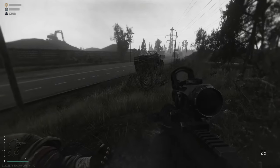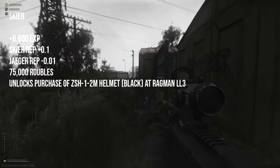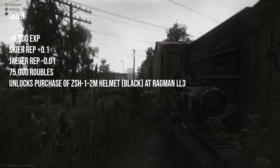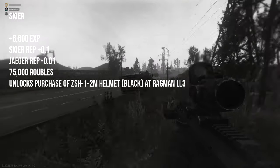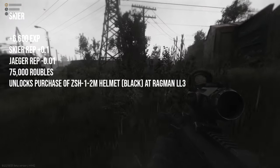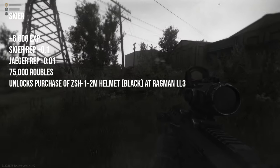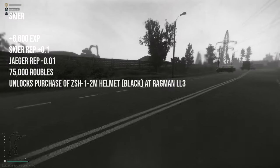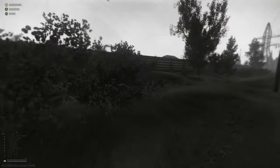If you decide to hand it over to Skier, he will give you 6,600 XP, your reputation with him will go up 0.01, your reputation with Jaeger will go down 0.01, and you will receive 75,000 rubles. It also unlocks the purchase of the ZSH-1-2M helmet — the black one — with Ragman at level 3.